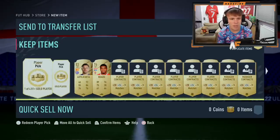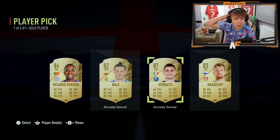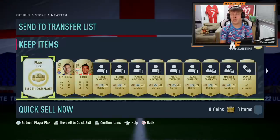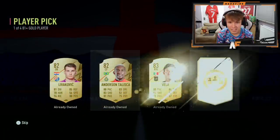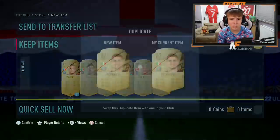First player pick for the Prime Gaming Pack — come on, something decent. Oh, a walkout! First player pick is going to be a walkout. Second one... I just wanted to see a Road to the Knockout stage, but sadly it's not. It's going to be Havertz. We get Havertz and Verratti. Not too bad, not the worst.